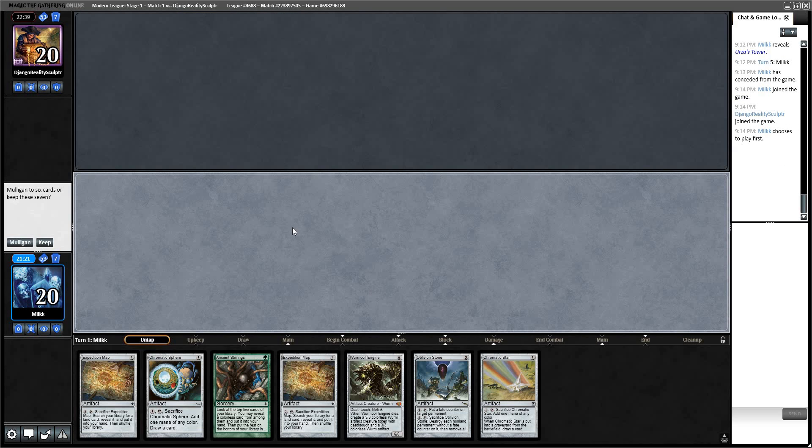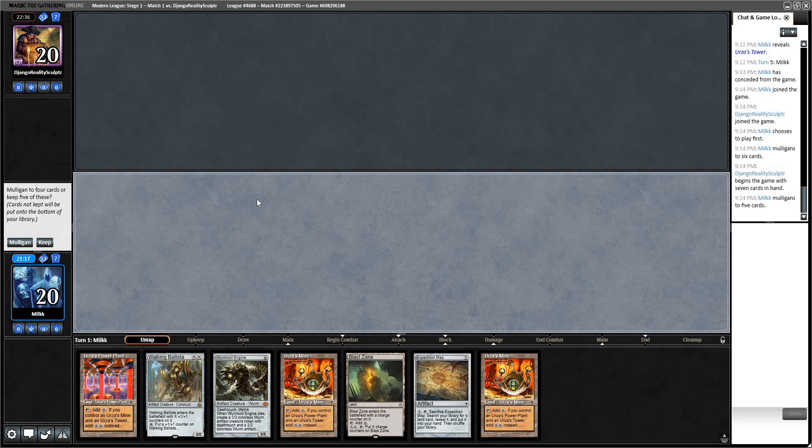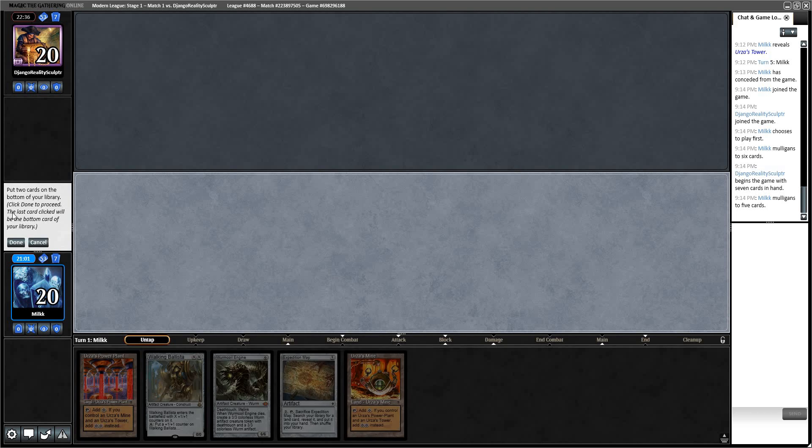We're playing first. We have 0 lands — going down to 5. We keep this. Let's not mess this up. I have to put 2 cards on the bottom. I think it's Blast Zone and then 1 of the Mines — keep these threats. Blast Zone, 1 Mine. Then we can go Mine, play Map.